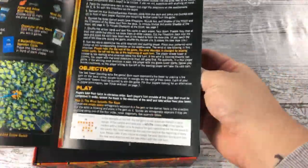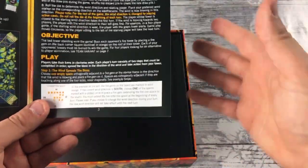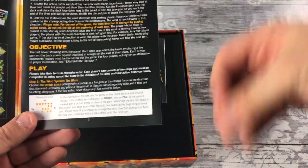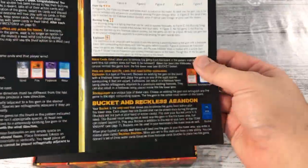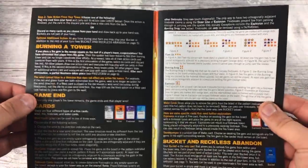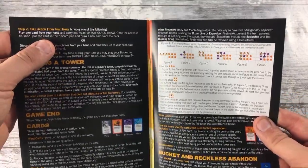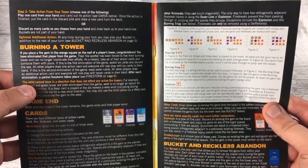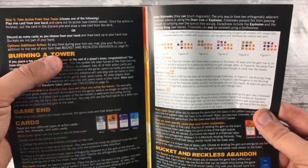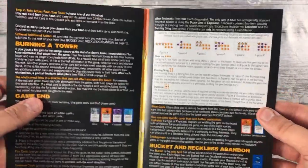On your turn the fire will spread, determined by the wind direction, and you don't do anything to determine that before you spread the fire — it's determined by the other players on their go or at other parts of the game. Then you have a turn to play an action card from your hand, or discard as many cards as you want and refill. Additionally, you may turn in your bucket, which you will then never get back.